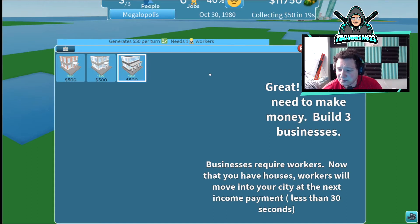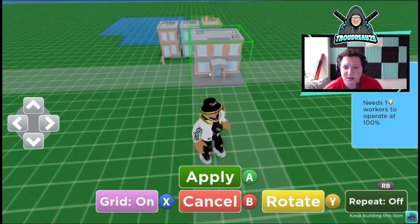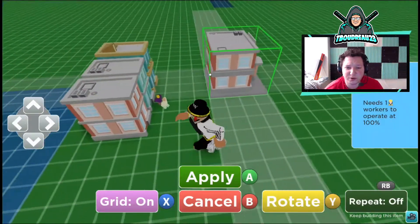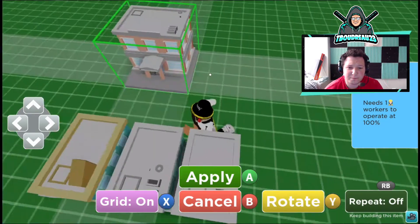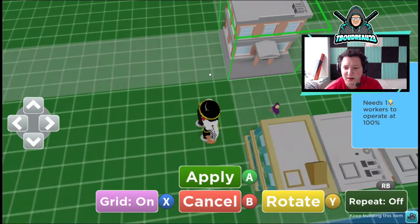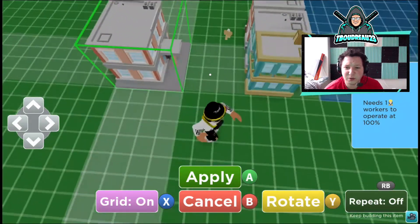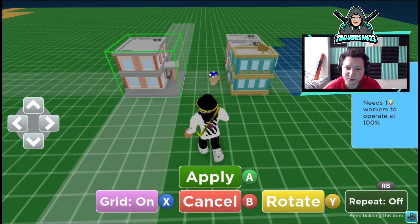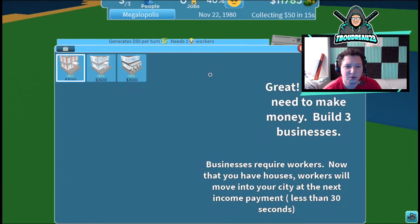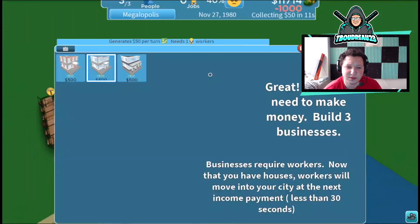I'm going to get this business going. I don't know how wide I want this street, but yeah — one, two, three, four — we'll go with four. Four seems good.